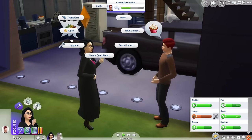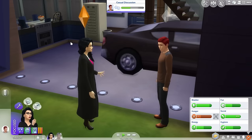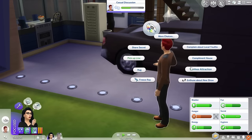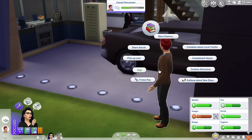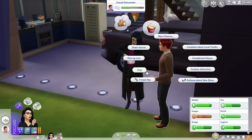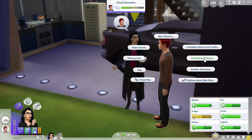I think he won't care if we go get some food out of the fridge. Let's just eat some yogurt. She wants to confess her attraction to him. I like to think that what pops up here is what your Sim is thinking about doing — the interactions they're really wanting to do. So yeah, she's just kind of thinking about telling him how she feels.